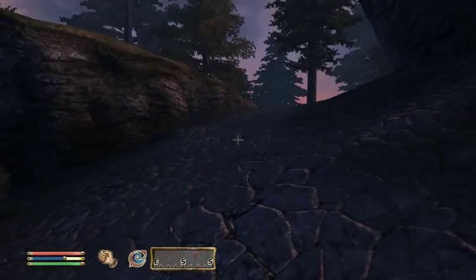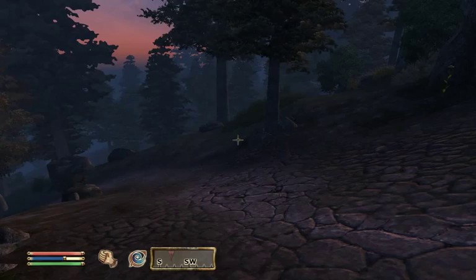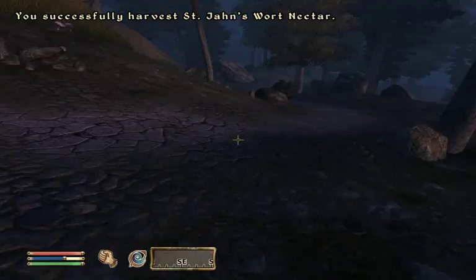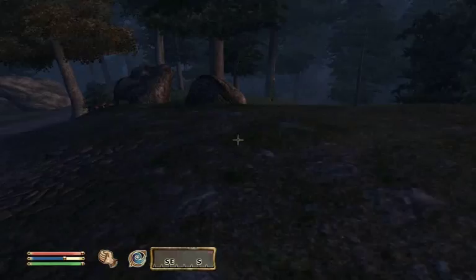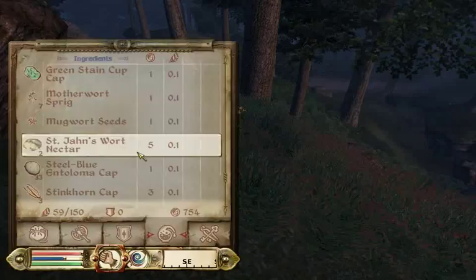This plant is also interesting — St. John's Wort. It's important for making poisons. It has the damage health effect.